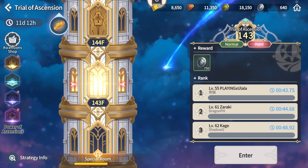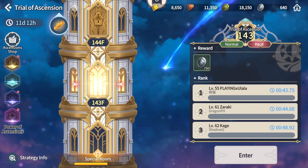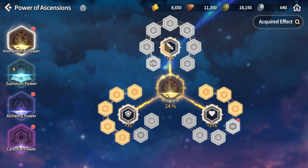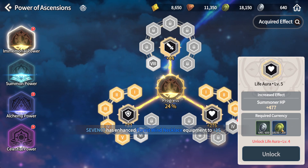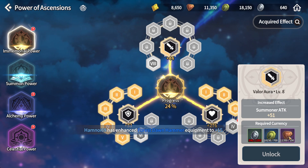To complete each of the unlocked stages — there is the normal one and the hard one, and both of them give the Night Shield. Night Shield is something that is important to power up your Ascension so you can get those buffs. It requires Night Shield and there's another kind of coin — the orange coin with a purple color — that is also required at higher levels.